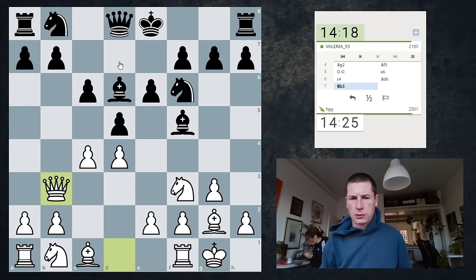I guess Qd7 is also possible, but then where does the knight go? Does the knight really belong on a6? I don't think so. So either Qc7 or Qc8 seems reasonable. And my goal is to play Nc3, Re1 and e4 and break this London system — black is basically playing a London system.